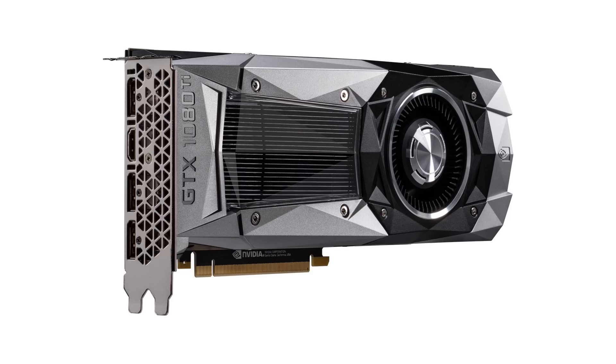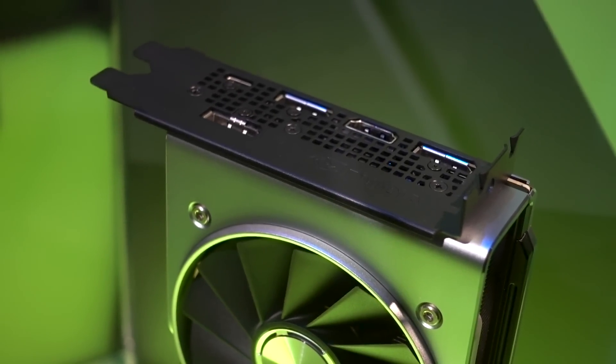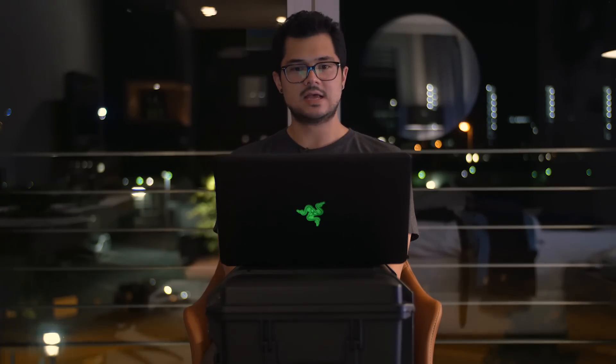It's also an open shroud card now. Previous generations had a typical blower fan with an enclosed card ejecting all the hot air out the back. Now it's being ejected from both the sides and the back — these new FE cards will be exhausting hot air inside your case. That definitely changes things. I've seen a lot of people, including myself, use older Founders Edition cards in small form factor cases where trapped heat can be really detrimental to thermals and performance. People might have to look at add-in board partner models that feature an enclosed shroud to accommodate those scenarios.